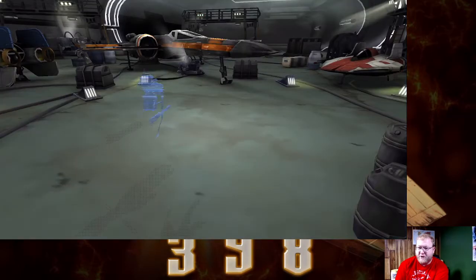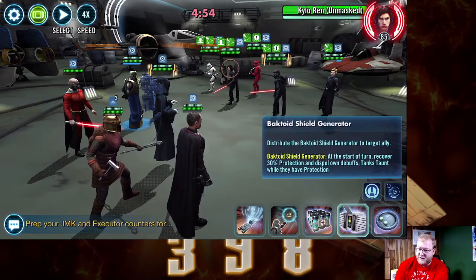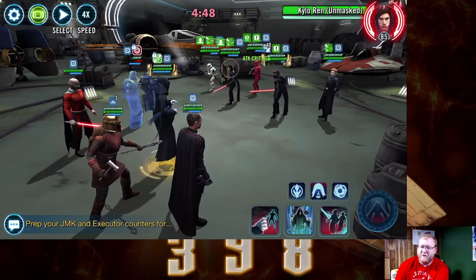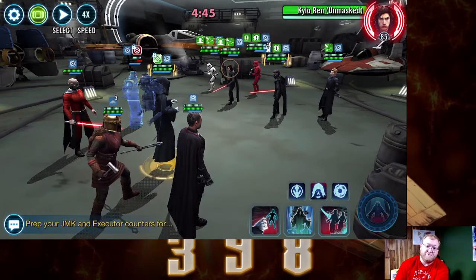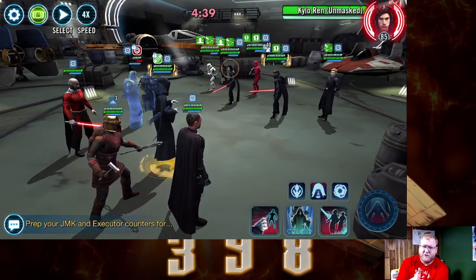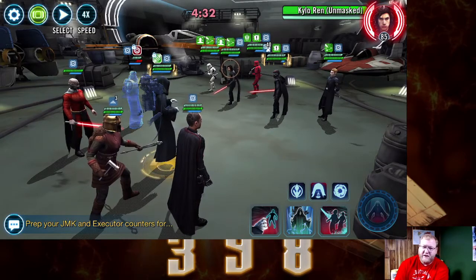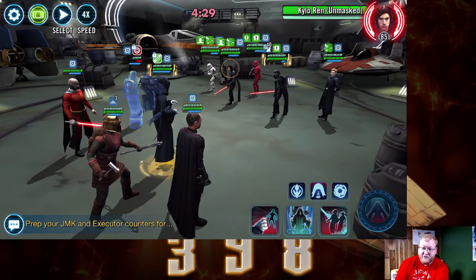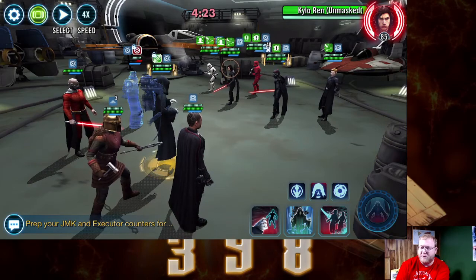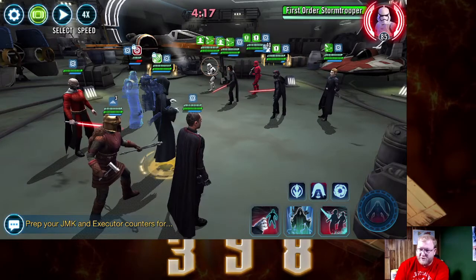Starting off in this battle, any time you have the middle ability you want to give that to Sith Eternal. He survived — which is very important — because by surviving and dropping to the percent threshold for health, just going into the red, he gave Armor the third stack of Beskar Ingots that it needed. So really quickly here we're going to get those Ingots to our buddy Sith Eternal.